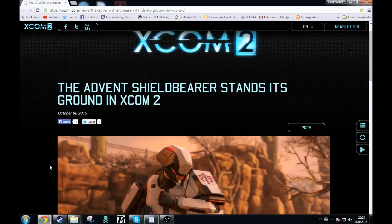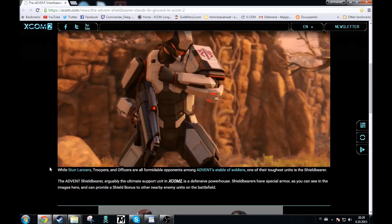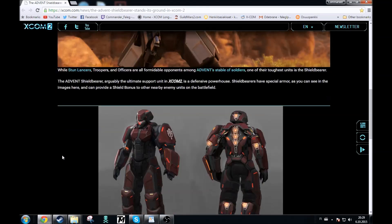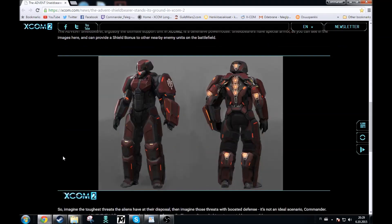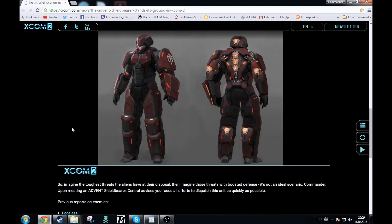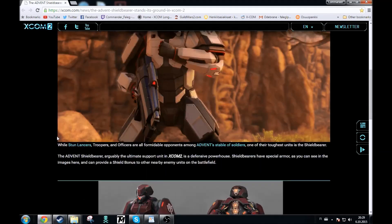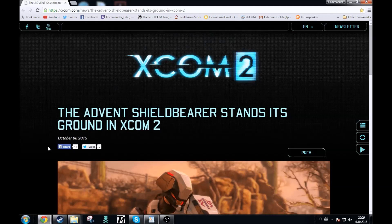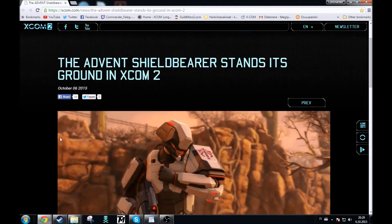I'm guessing that the best way to get rid of this guy is to destroy him before he starts setting up the shield of course. We know that the Grenadier is going to have a way to disrupt enemy armor, so we are probably going to be using that and then a bullet in the head with a sniper rifle. The only problem is the other Advent troopers are going to be running around as well. Looking forward to seeing how this guy is going to be working in the field.